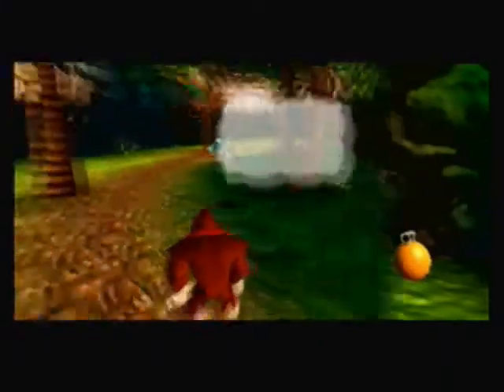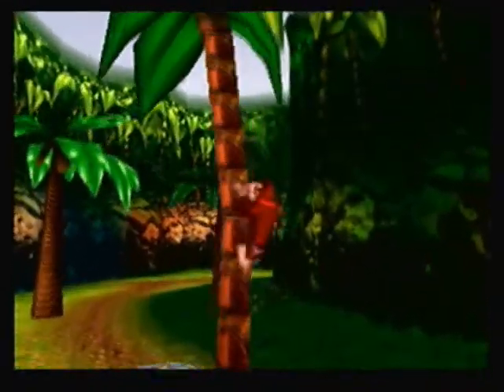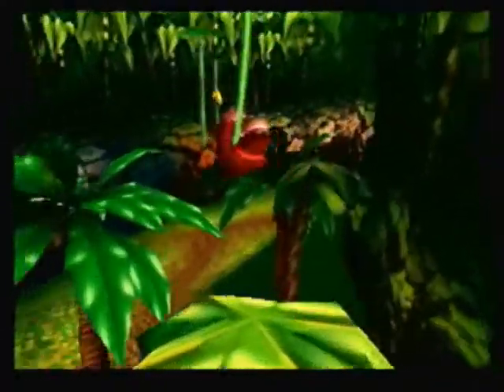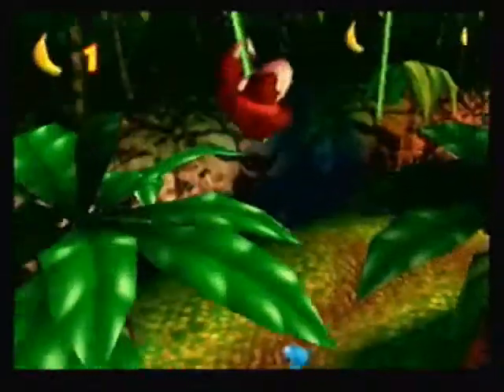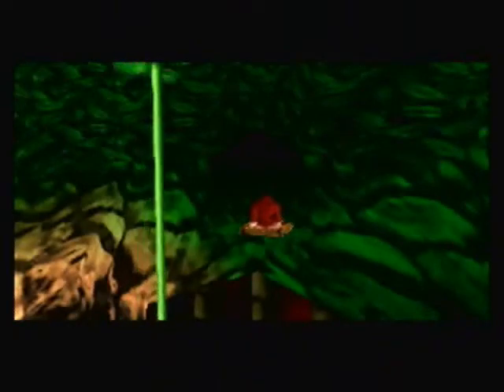Squawk is telling us to collect as many normal bananas as possible, and then get to one of those Troff and Scoff areas to take you to the boss. There are 100 normal bananas, five golden bananas, one blueprint, and a lot of banana coins in each level for each kong. These are your first banana coins — you use these to buy items or buy potions from Cranky that give you new moves.